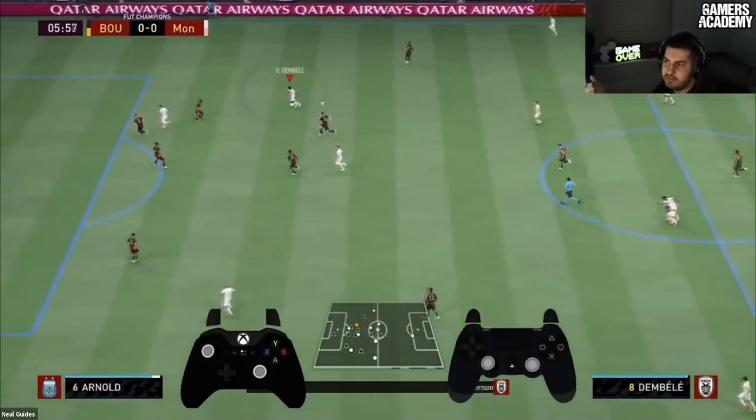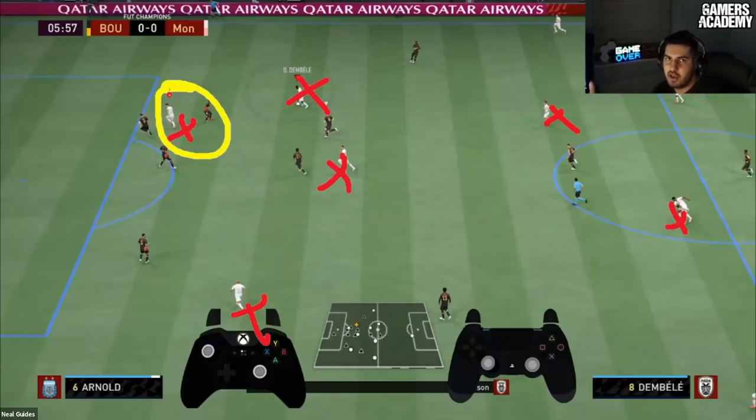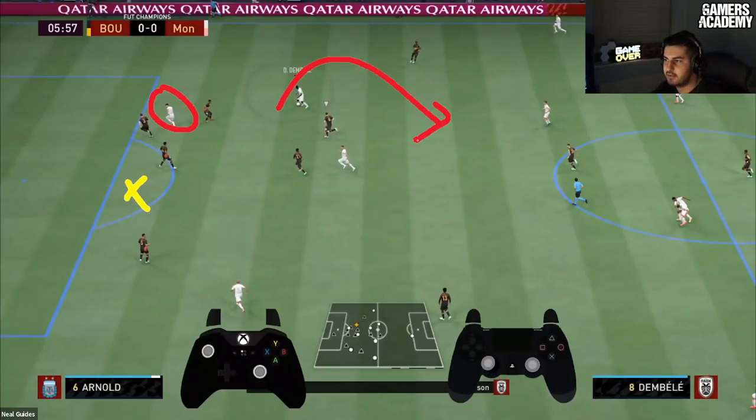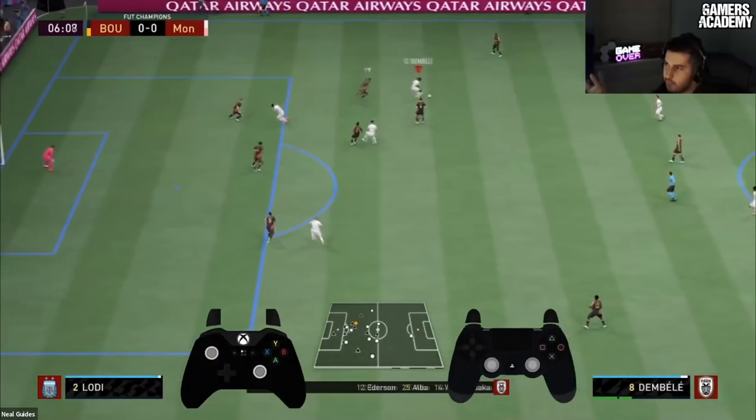You can see Dembele making a run going forward. I'm playing a 4-2-3-1 — I've got a CAM, three CAMs, my striker, and two CDMs. In a more attacking formation like a 4-4-2 with two strikers it's easier, but the difference between a gold player and an elite playoff player is: when I go forward, I don't just look for my striker — if he's not in position, I recycle the ball. Either recycle or do a one-two.